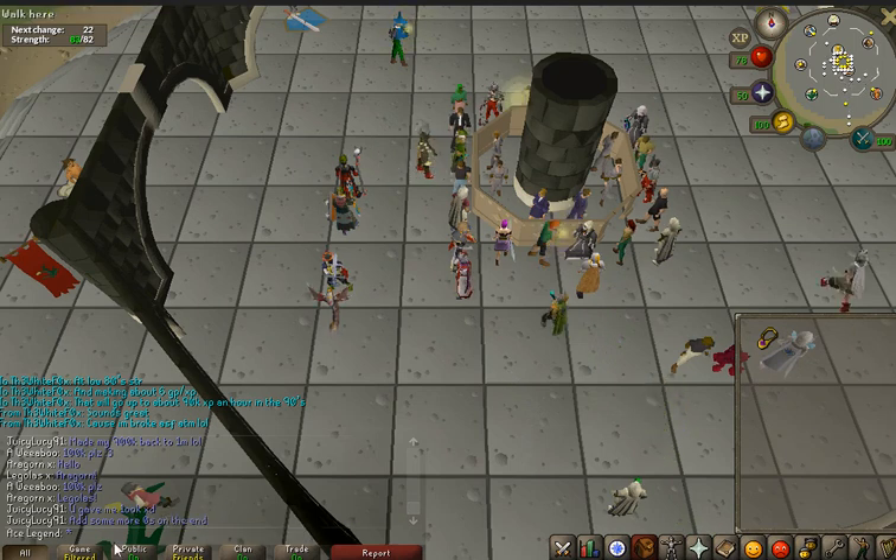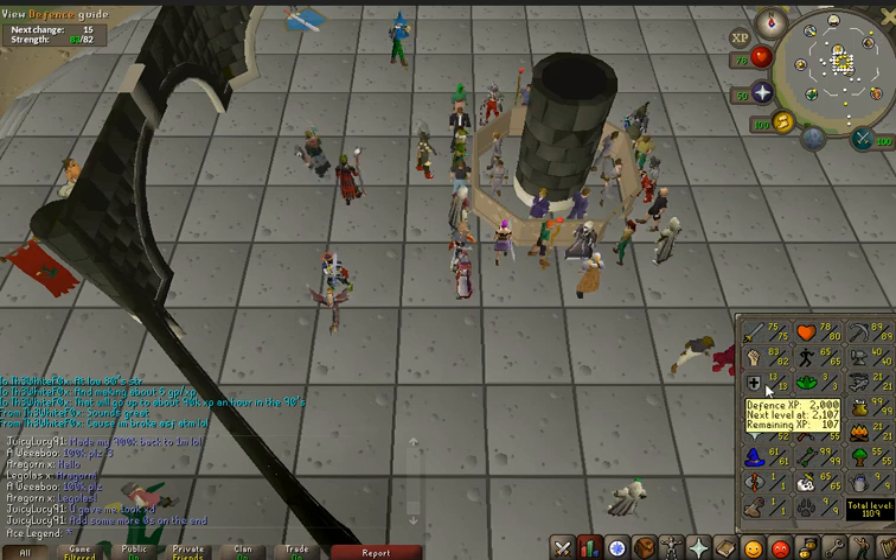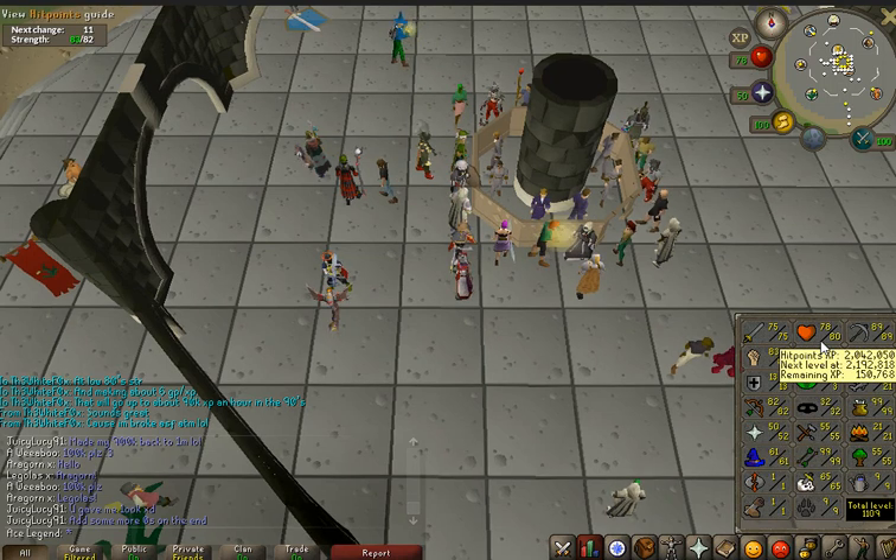I'm currently doing this guide on my pure Ace Legend. The stats are 75 attack, 82 strength, 13 defense, which is irrelevant for the purpose of this guide, and I'm also 52 prayer, 80 hit points.